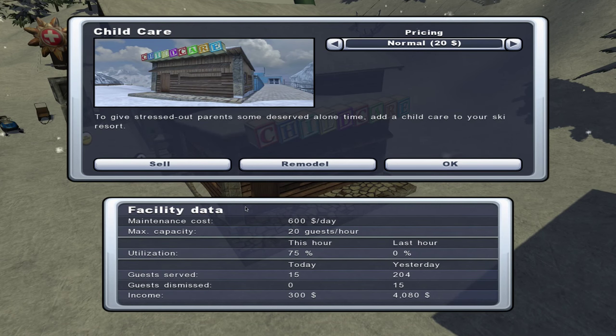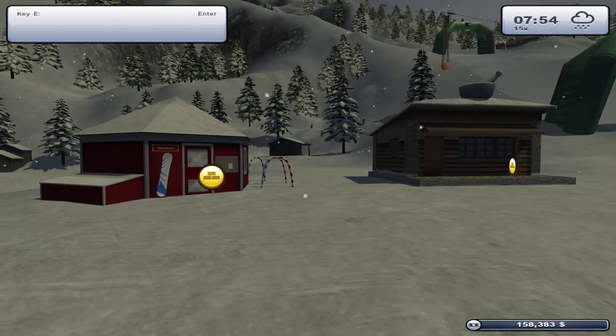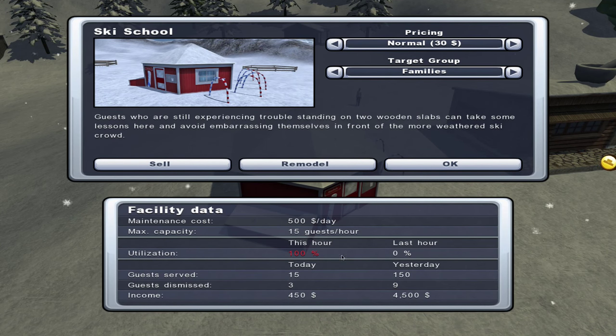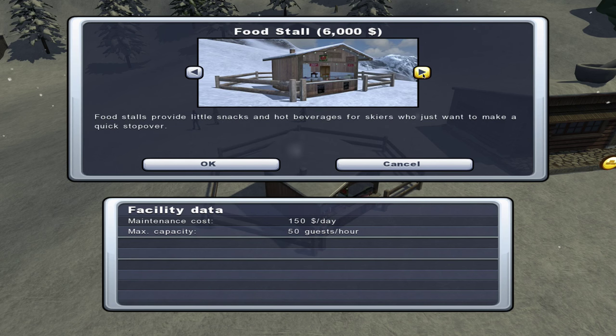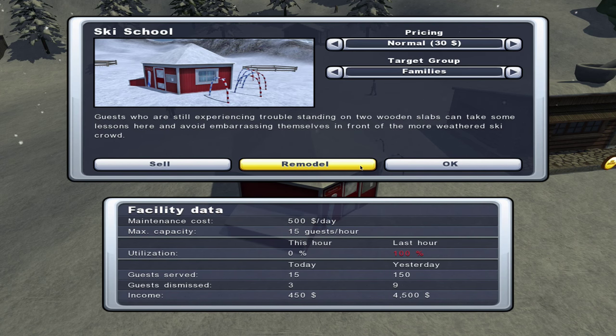Let's do a quick check on our childcare service - it brought in four grand yesterday which is fantastic, and it's already brought in $360 and only costs $600 a day. Up at the top of slope 8 we have our ski school, which is currently maxed out. We can't make a bigger ski school unfortunately - that's a shame - but the good news is it's being fully utilized.